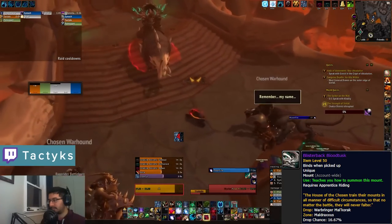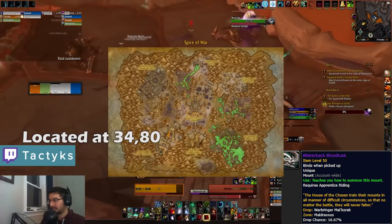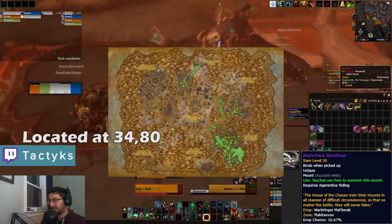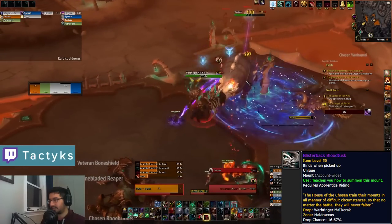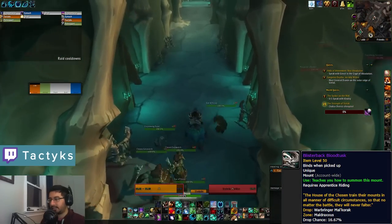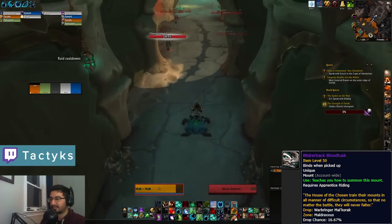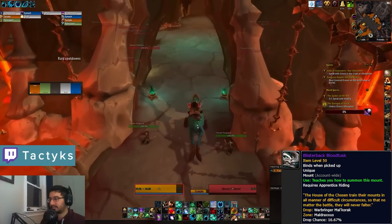The Blisterback Bloodtusk is another rare spawn drop coming from Warbringer Malkorok. He is a level 62 elite hidden away in the back of the House of the Chosen, making him a bit difficult to get to. You'll want at least a few people for this one. The easiest and fastest way to reach him is to have a tank-specced player run in front of your group to get aggro on all the elite mobs and keep running until you reach the boss, rather than fighting through the hordes of elites.